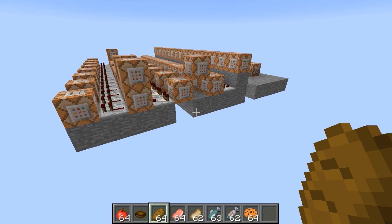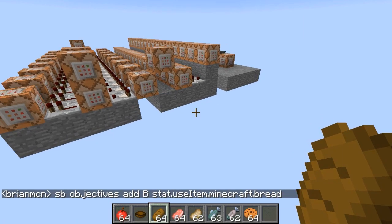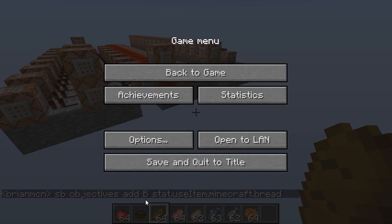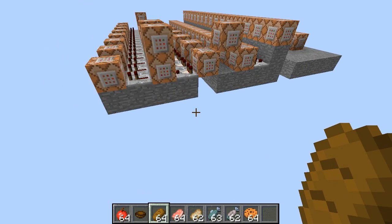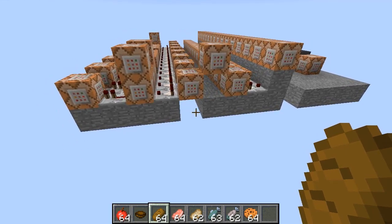In the latest snapshot, you can detect when a player has eaten a particular piece of food via the scoreboard. Basically that creates a scoreboard objective named B that detects when we use a piece of bread. The stat.useitem achievements and statistics were added to the scoreboard system a while ago, but didn't actually work for food items until they fixed the bug in the most recent snapshot. This is a bug that had been vexing me for quite a while, so I'm glad it finally got fixed because I'd had this idea for a long time but hadn't been able to use it until now.